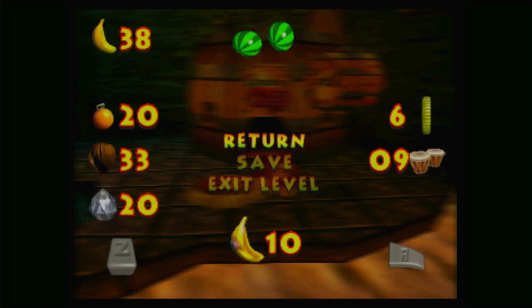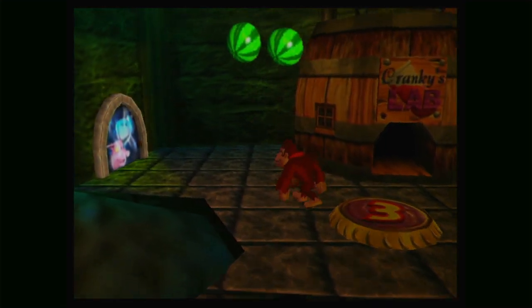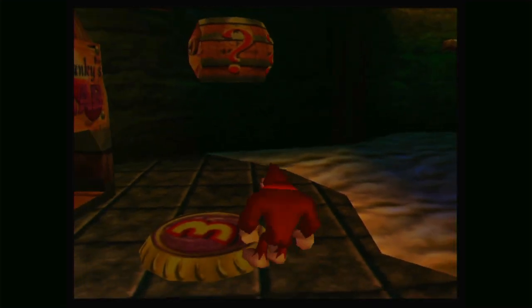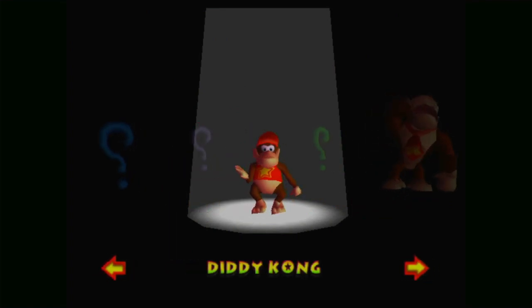It just adds up to the total on the side of the screen there. The crystals will go down as we are invincible with DK's new power, but we have to also find where he can use that power. So let's see what Diddy can get.